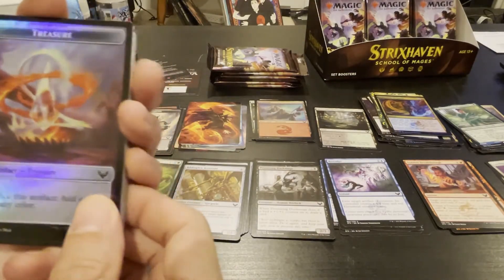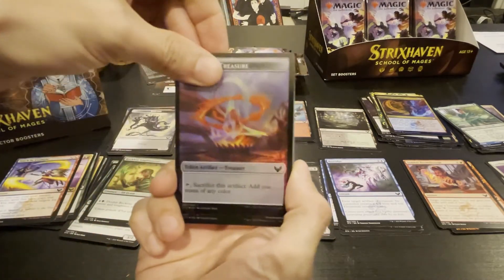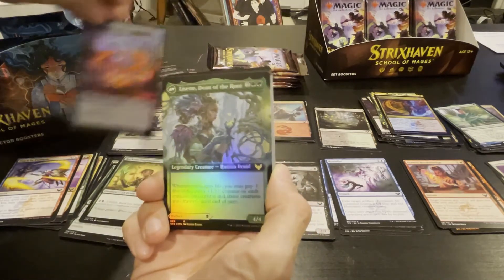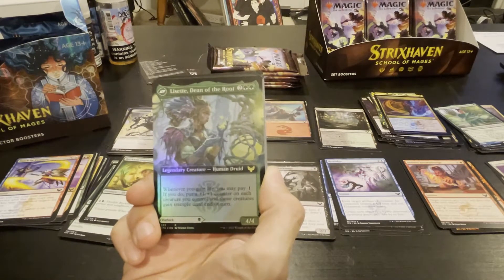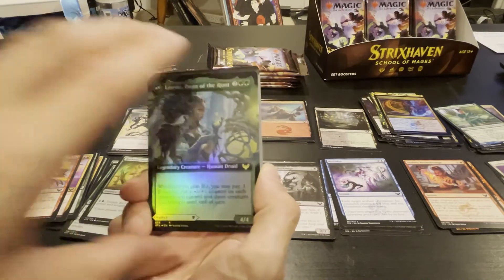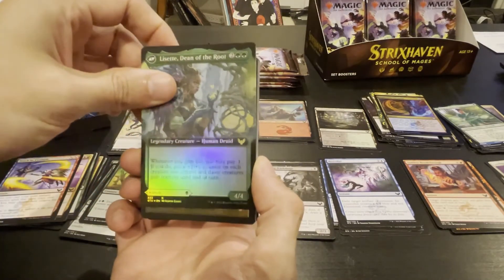Another foil treasure token. Oh — whenever you gain life, you may play one; if you do, put a plus one plus one counter on each creature you control and those creatures gain trample until end of turn. Wow, that's pretty cool. I got two foil cards in this pack — it's gonna be a good pack folks, I have a good feeling.